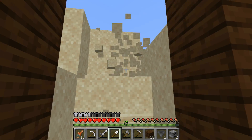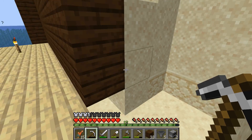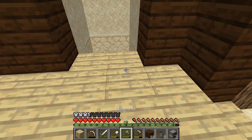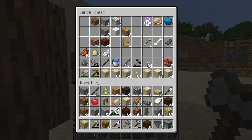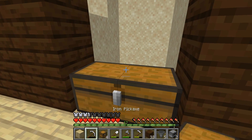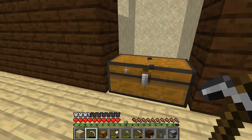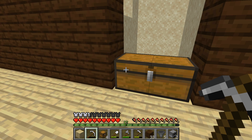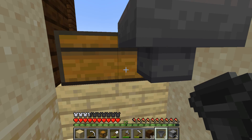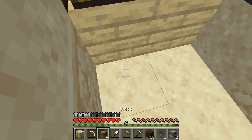This is going to be sort of the first more complex thing I'm doing this game. To start off, the first thing we are going to do is throw down two of our six chests - these are going to be our item retrieval chests. And if there's a hopper on top we can still open it - yeah, okay. The next thing we are going to do is put a hopper there, and then another hopper there.